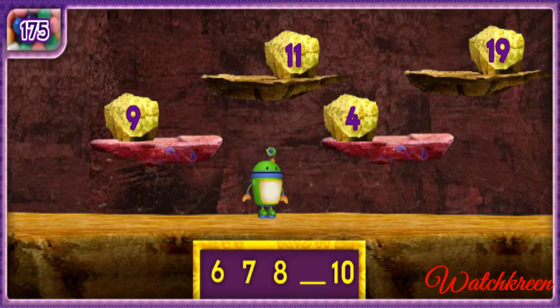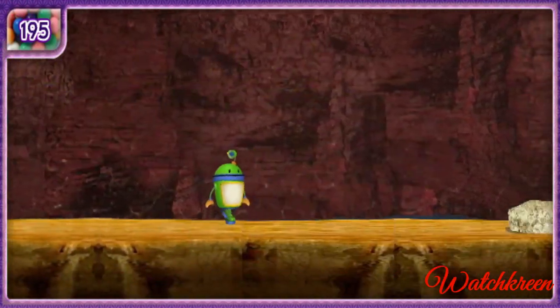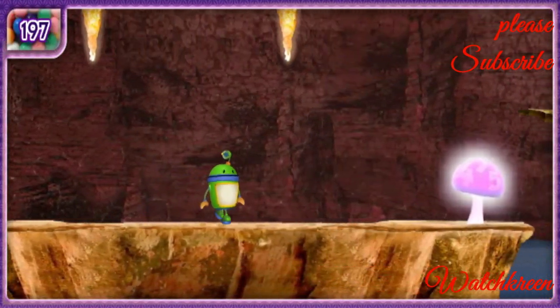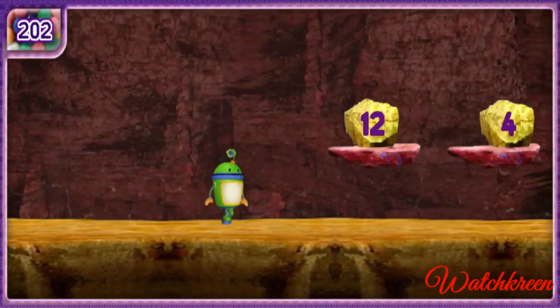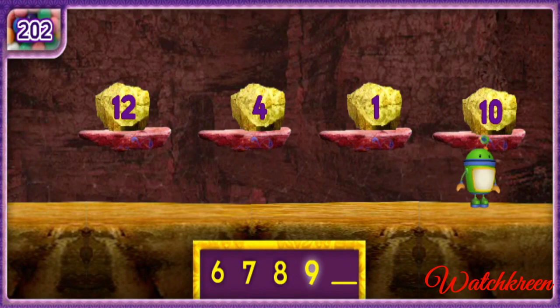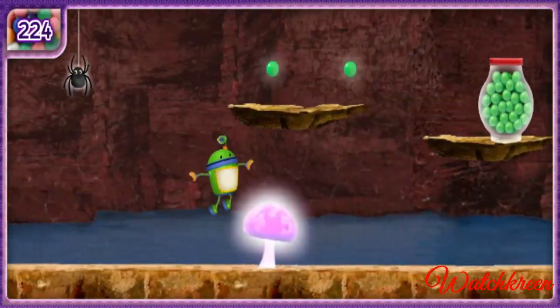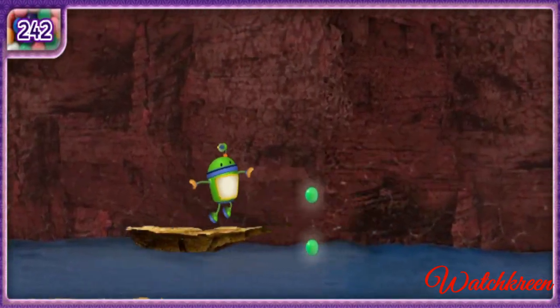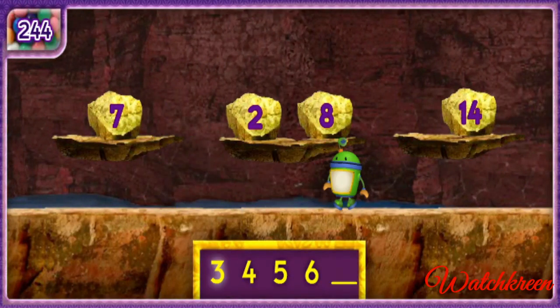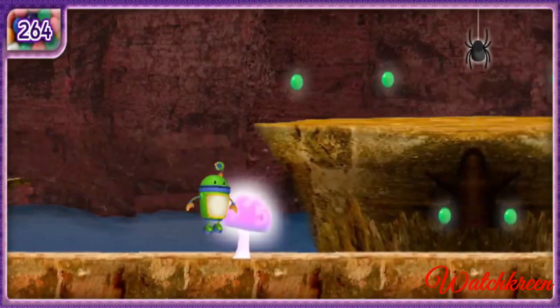Watch out for slimy toads! Use the arrow keys and space bar to jump! Here's the first set of numbers. Move me to the rock with the missing number to continue. Six, seven, eight, ten — find nine! Woohoo! Great counting, Umi-friend! Let's find more rocks for the bridge! Careful — if one of those drops of water lands on my head, I'll drop a gumball! Count with me: six, seven, eight, nine — you found the number ten! Let's count the numbers in order: three, four, five, six, seven!